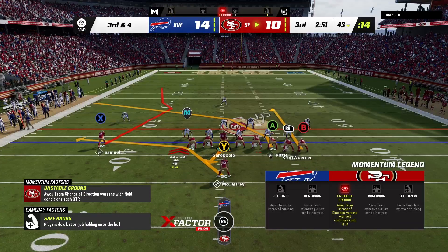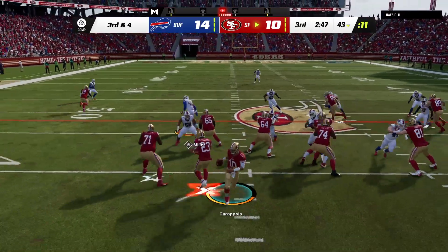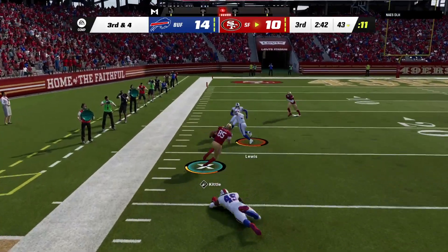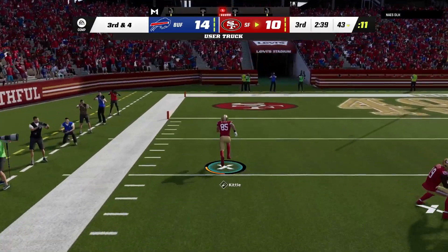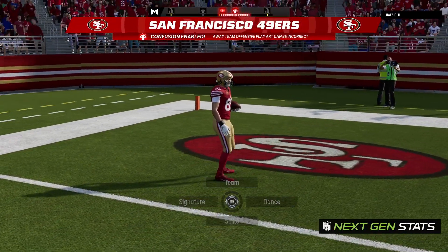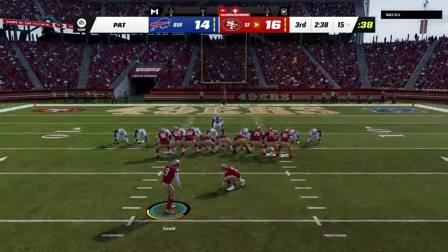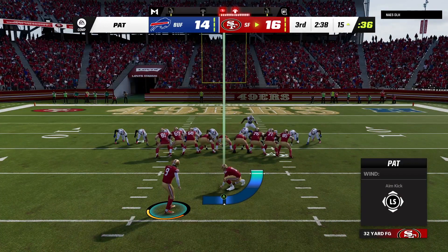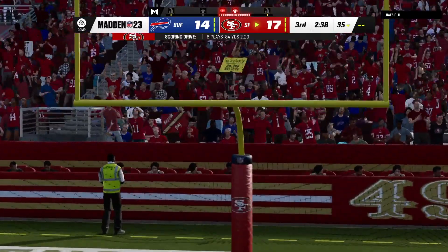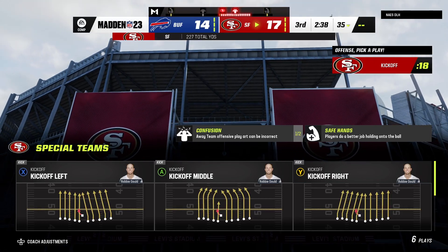In search of four yards to pick up the first down. On play action, now Garoppolo — able to haul it in is Kittle! He's going to pick up the first down and then some. Touchdown, 49ers! George Kittle, 57 yards. And the Niners have taken the lead in the third quarter. Gold with the extra point, and it's now 17-14.